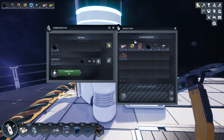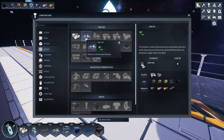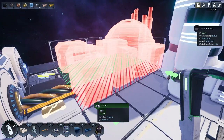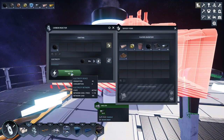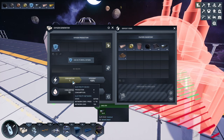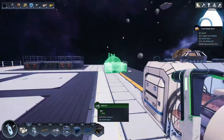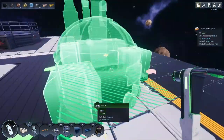Let's get a smelter going. A smelter costs three ingots and it does use power. In here I'm producing 10 energy — let's just say 10 kilowatts. The oxygen generator uses one kilowatt.